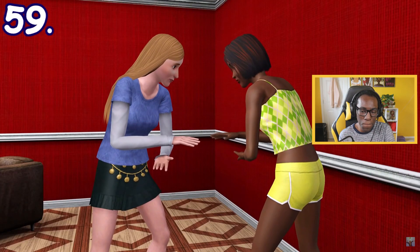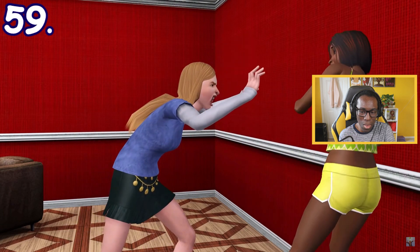When playing rock-paper-scissors, one of the Sims can cheat by scaring the opponent instead.